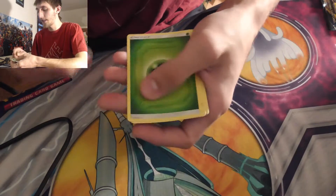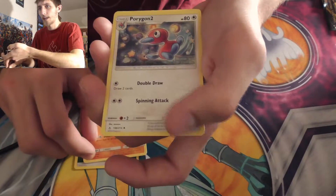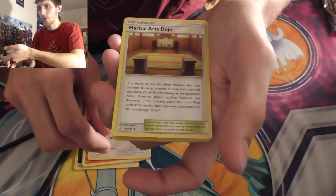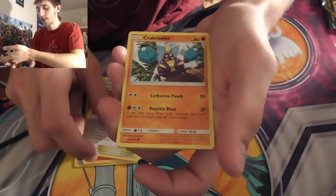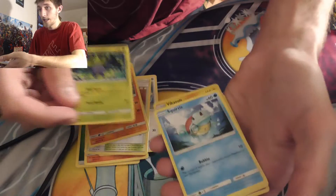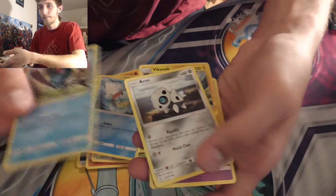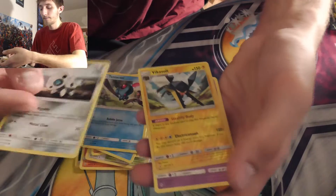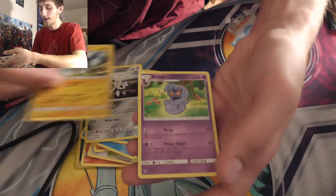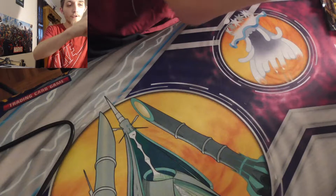Pack two: leaf energy, Graveler, Porygon 2, Martial Arts Dojo, Crabrawler, Oddish, Squirtle, Tentacool, Aron again, Pikachu Vault, and the rare is Arbok.